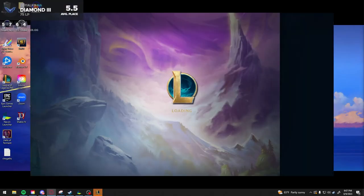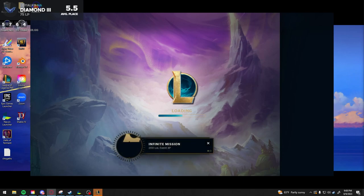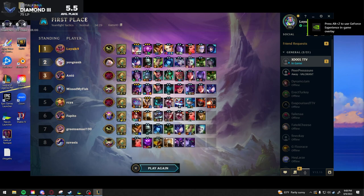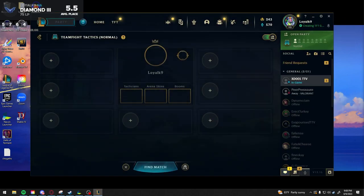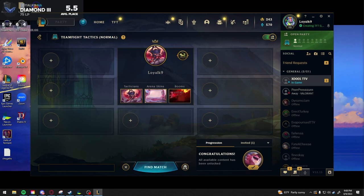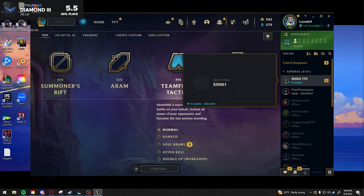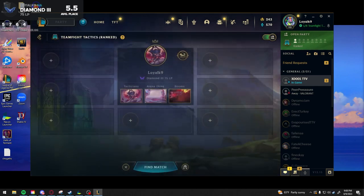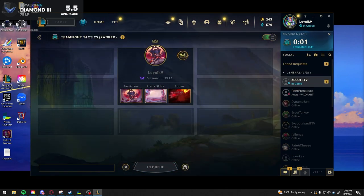Sorcerer is pretty good — should give it a try if you're in the spot for it. Eight sorg I think is usually an instant win, but always think about your frontline as well; you just need enough time. At some point Swain had a thousand HP from the cast, and Taric's shield gets like 1500. Thanks for watching, have a good one — keep learning.